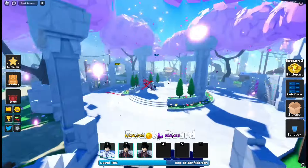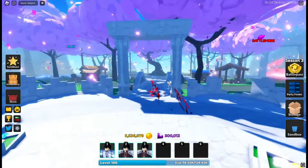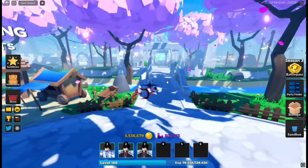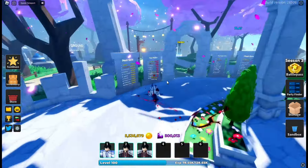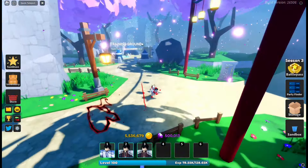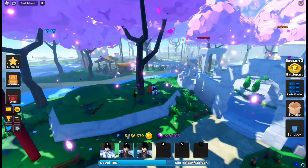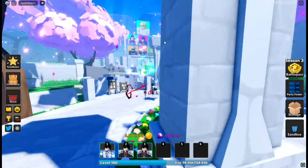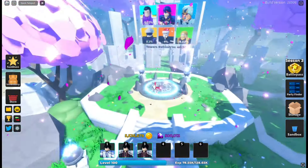The map looks incredible. Darius did an insane job. As you can see, it has that kind of Floria map type of vibe. We have a lot of things right here, so let's go through all of them and where they are. First of all, these are the leaderboards — they look really clean. This is the training ground that I will explain in the video. And then over here, we have the bounty board and also where we spin. This looks incredible.